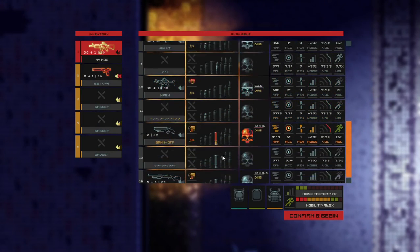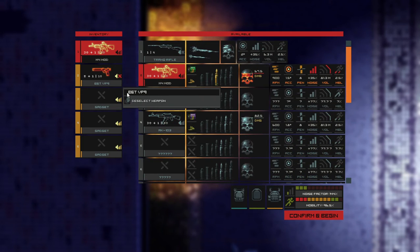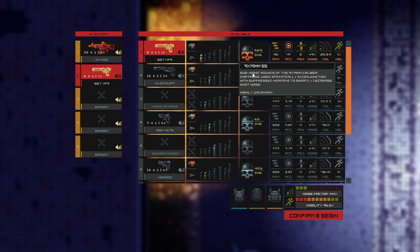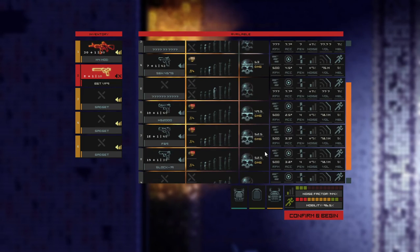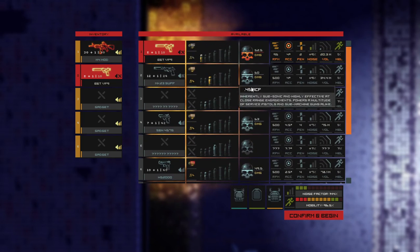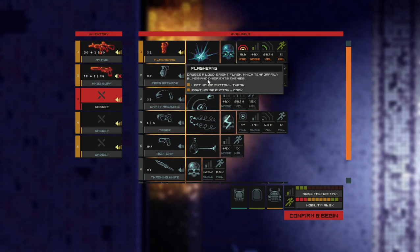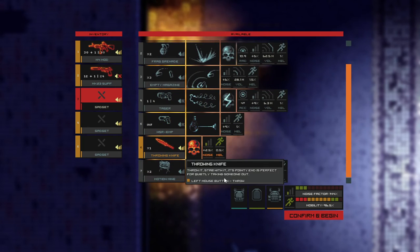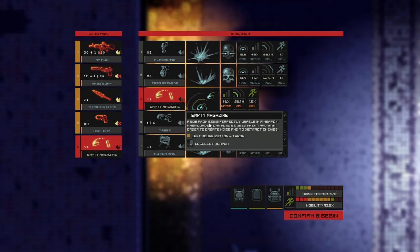Now we have a proper loadout we can take and pick with us. For now, we're going to be sticking with the M4, and instead of the VP9, we are going to go with the MK23. And now we have a bunch of gadgets to use: flashbangs, frags, empty magazines, a taser, an EMP gun, throwing knives, and motion mines. I personally prefer the throwing knife, the EMP gun, and the empty magazines.